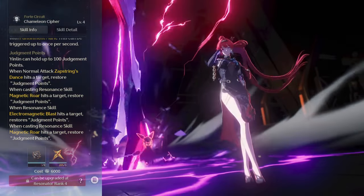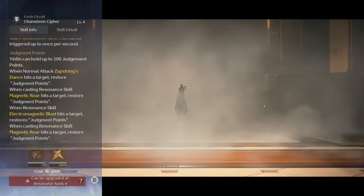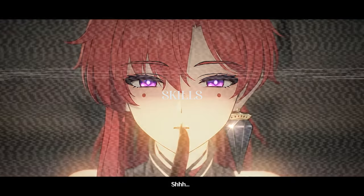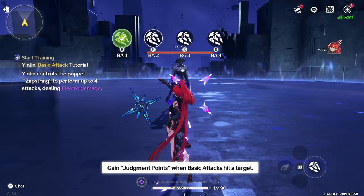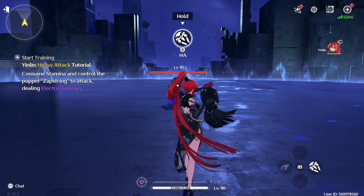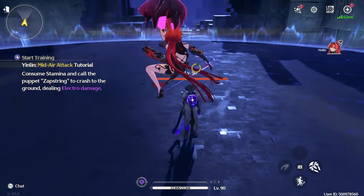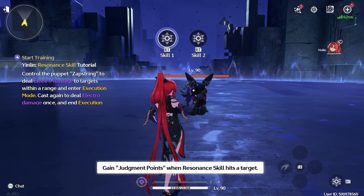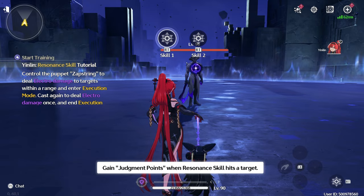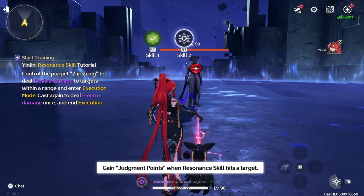Basic Attacks, Resonance Skill, and Resonance Liberation will all generate a set amount of Judgment Points on hit. Her Basic Attack has four sequences and will inflict enemies with a Sinner's Mark on hit. Her Base Heavy Attack and Mid-Air Attack are fairly standard and have no intrinsic effects. Her Dodge Counter is also fairly standard, but while in Execution Mode, the Dodge Counter will trigger one Electro Magnetic Blast on hit, dealing Electro damage to all enemies marked with a Sinner's Mark.